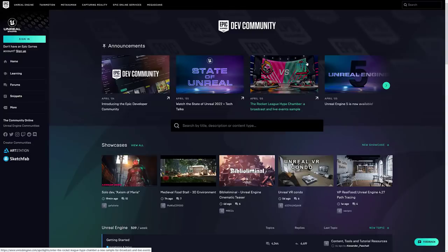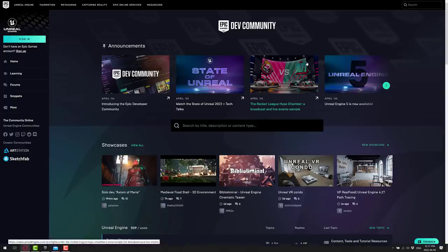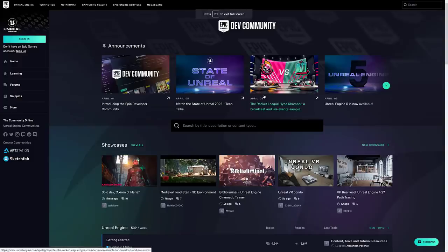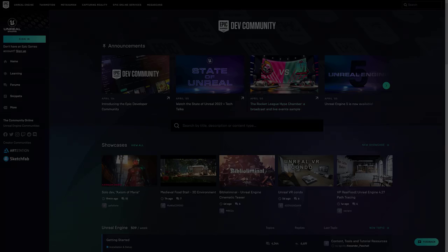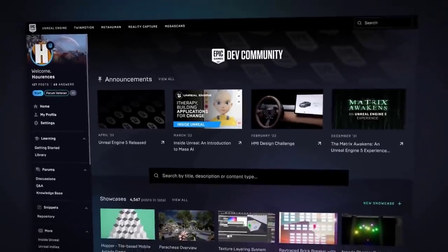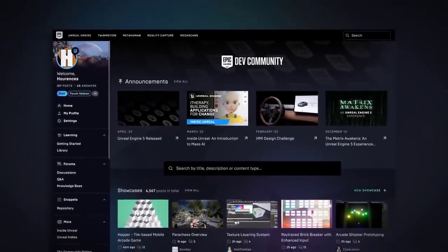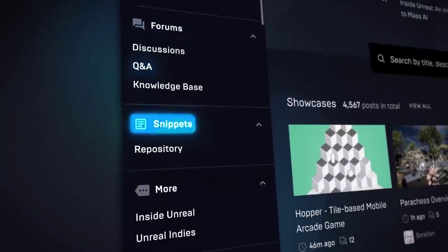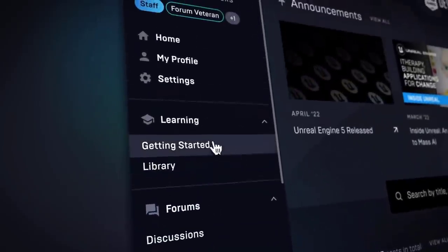Finally, they also launched the dev community, available at dev.epicgames.com/community. There's quite a bit to this — here's from the actual announcement. They've been working on a new community site that brings together a number of different community channels and tools to make it easy to find all of their resources in one place: learning content, forums, questions and answers, and code snippets.